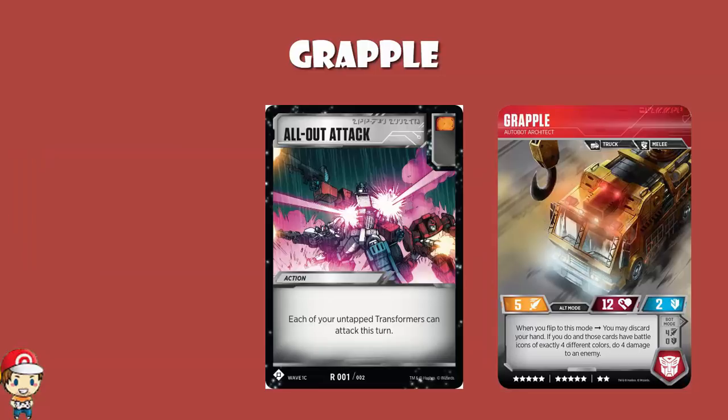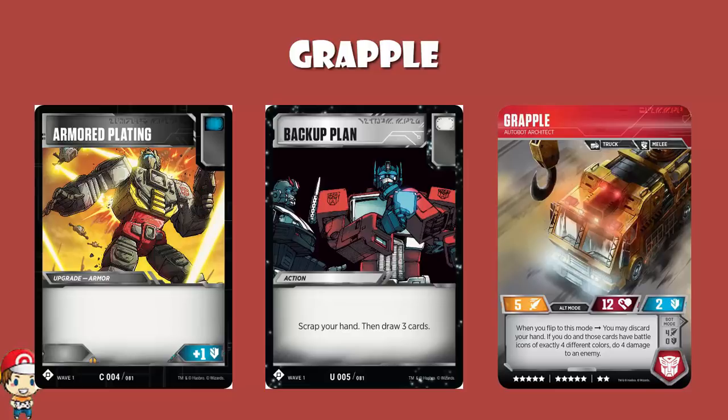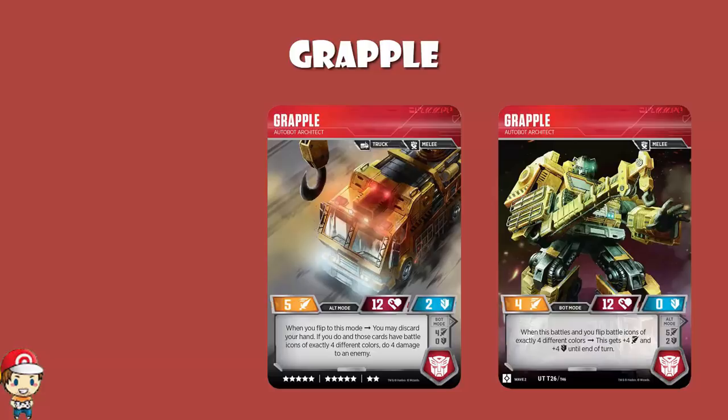What we have is: orange icons — flip while attacking, adds 1 to your attack; blue icons — flip while defending, adds 1 to your defence; white icons — the first time you flip while battling, you get to flip 2 extra cards, but only the first time; and green icons, new in Wave 2 — at the end of battle, if you flip a green icon card you may discard a card from your hand and pick up one of the green icon cards.